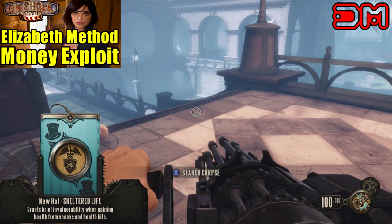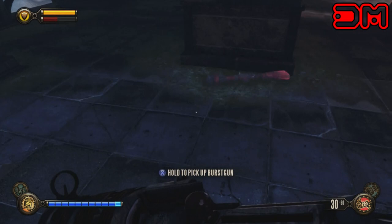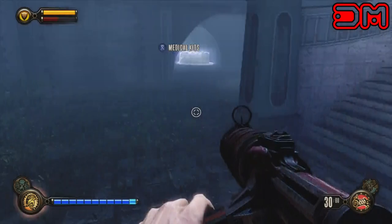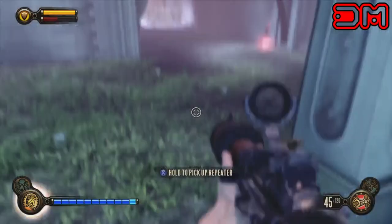Now it's time to stockpile weapons. If anybody's ever played Halo before, you guys already know the weapon juggle — this is no different. All you have to do is pick up the weapon and move forward a little bit, and the weapon will launch a little bit forward. You can keep doing this until you get under the bridge.